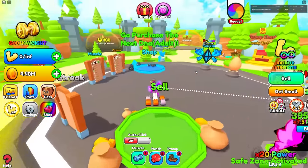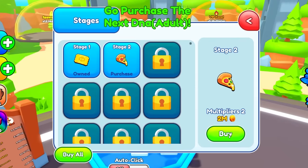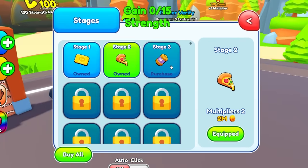Let's go sell this — I got 4 million, I think I can rebirth now. Body altar — yeah, 2 million, I can already rebirth. Now my multipliers are at 2.